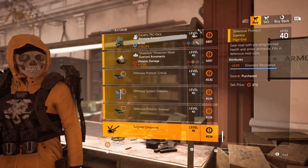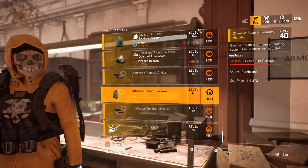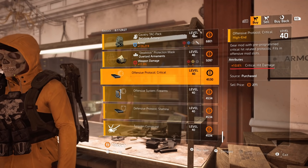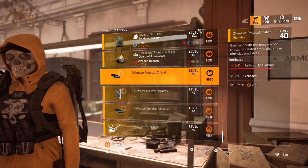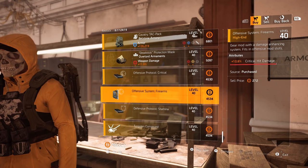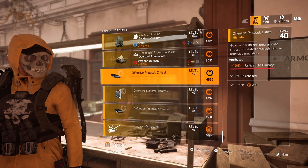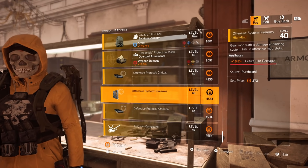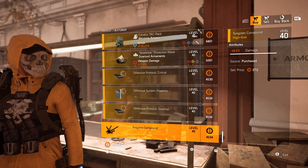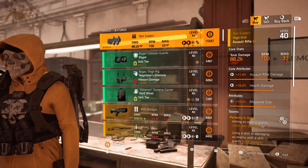Then we have an Overlord mask with crit damage and skill damage. Finishing off with the mods — crit damage 10.6 and crit damage 10.8. The 10.6 crit damage mod is 4,530 credits, and for four more credits you get the 10.8 — interesting, 0.2 percent for four credits. Then a disorient resistance of 9.0 and a firefly damage of 6.5.